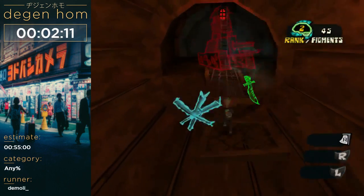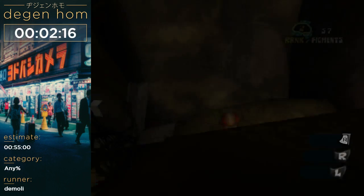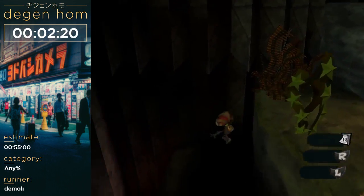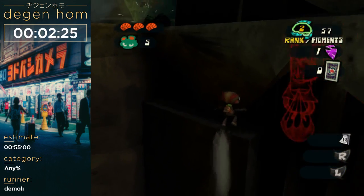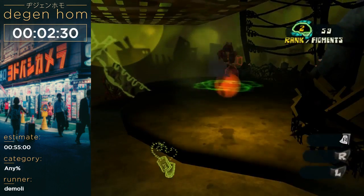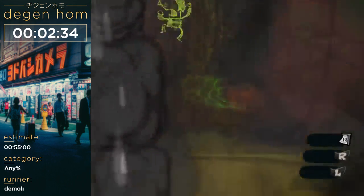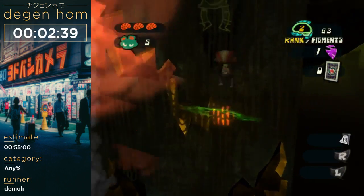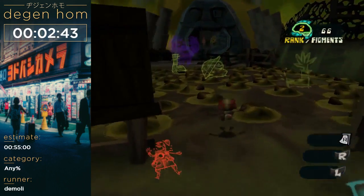But basically this level is just go through it as fast as you can, because right now we just want to get the levitation ball and other stuff at the end of the game. Climbing stuff like this — ladders and ropes — jumping and re-grabbing is actually faster than just climbing. It's kind of wonky, but it works.